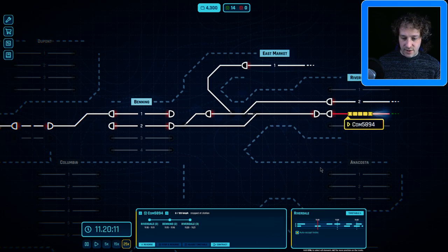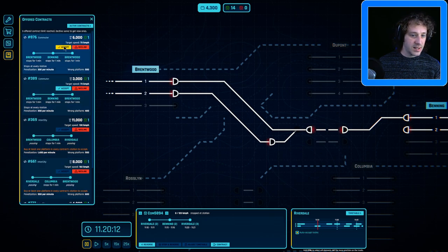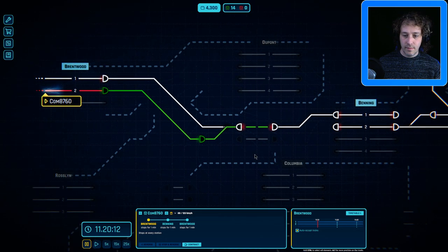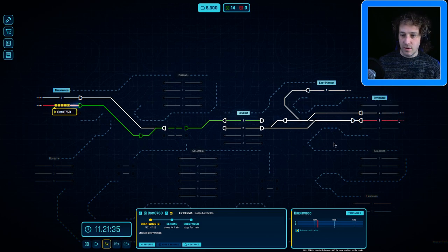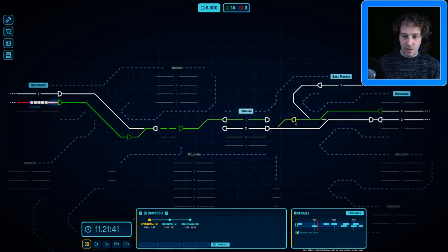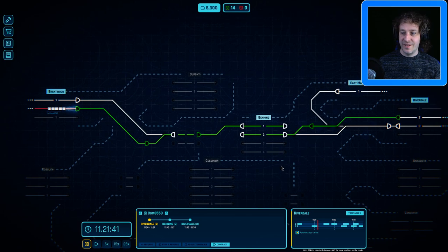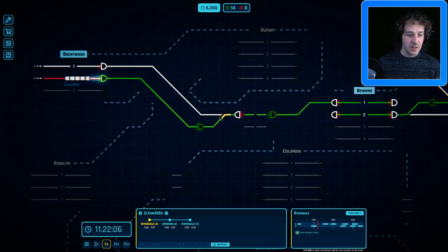It's 11:20 and I'm going to deploy some of these contracts. We're going to accept this Brentwood one, get it to come out on platform two and clear it to go all the way. Let's reduce the speed a little bit so I can deal with everything. The next one at Riverdale is a commuter to Benning so we can approve that one straight through almost. This is starting to get a bit funny. We have got money though, so we might be able to buy this block here and make this much more efficient.